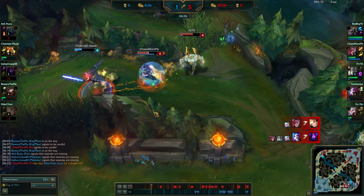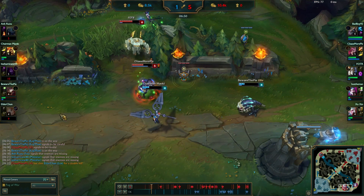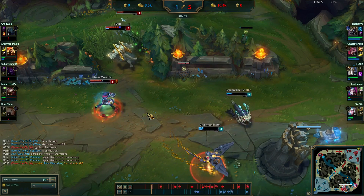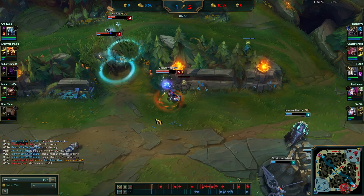This snowballs me so much - I basically get two kills, two TPs, and three flashes off of one gank. No other way to do it.